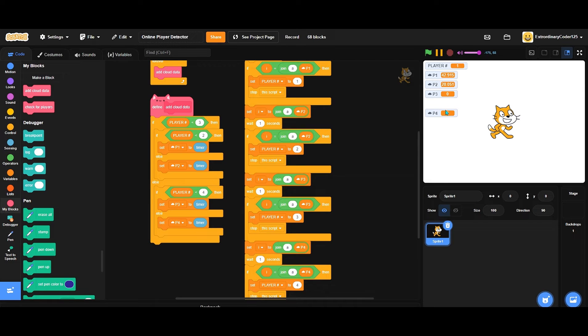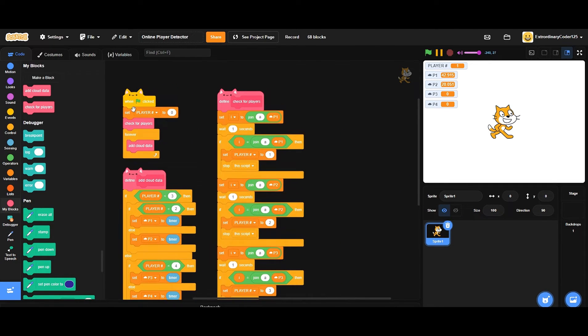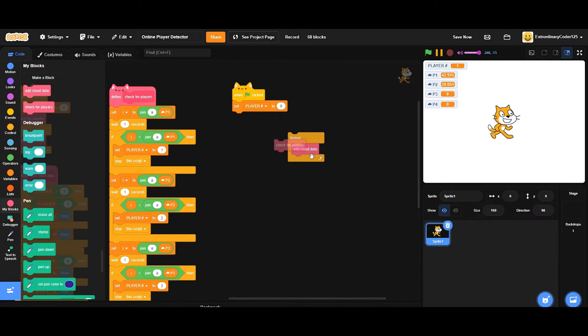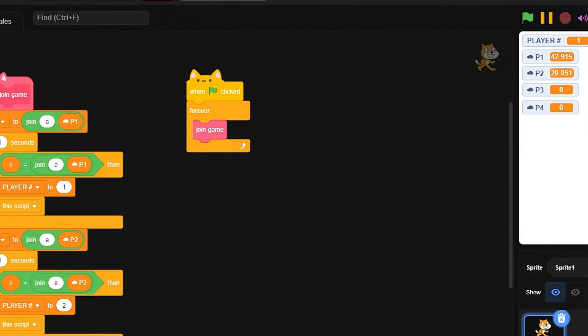Now we have a detector - we can detect if someone is in here. We have 'check for players', but you might realize: it sets our player number, and we don't want player number to be set inside that block. So instead, how about we make a new custom block - let's rename this one. Let's copy it out with Ctrl+C, and call this one 'join game', then make a new block called 'check for players'.